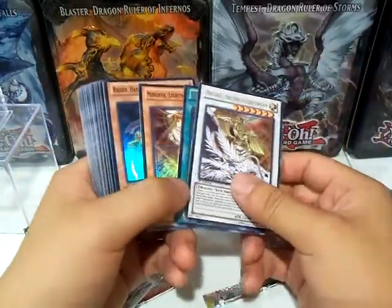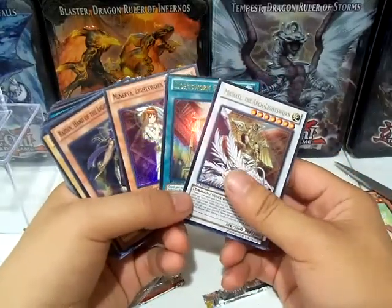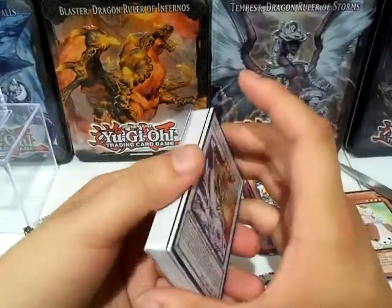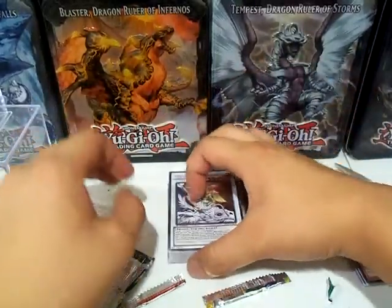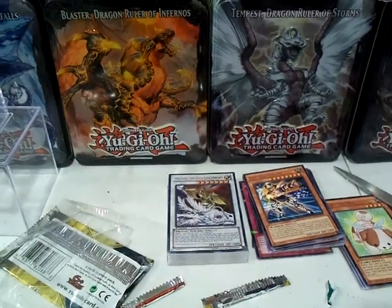They also have deals on Halloween stuff, so you guys might want to check that out at your local Target. Overall, pretty awesome — at least we got some foils here. Thanks for watching, don't forget to like, share, and subscribe. This is Arrow Dragon, signing out.